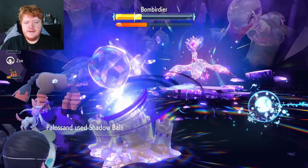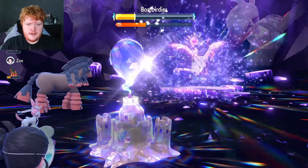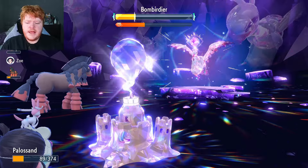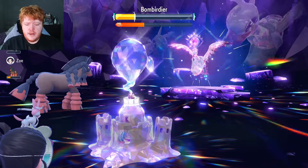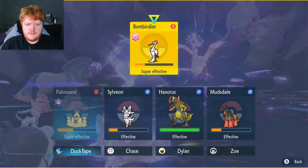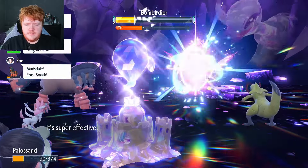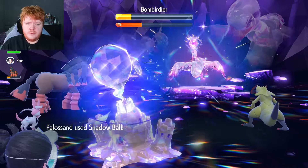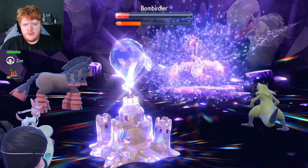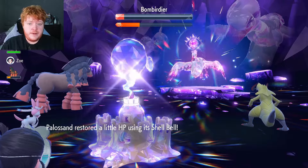Unless it crits, we're good to go. I was scared there — please don't crit. Hoping this breaks the shield now that we have the special defense drop, for a free turn. It doesn't break the shield. But we get another special defense drop — two in a row! I would have preferred one earlier and one now, but I'm not complaining. Feather Dance hits, reducing attack. As long as it doesn't crit we're fine. Another Shadow Ball breaks the shield and does a decent amount of damage.